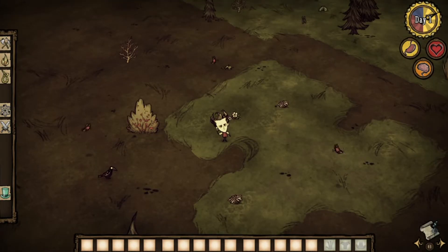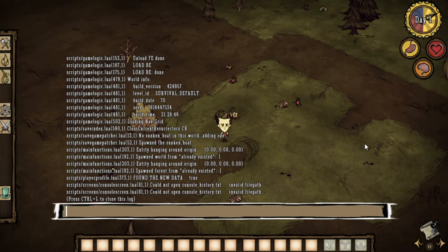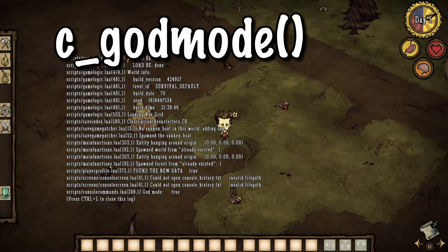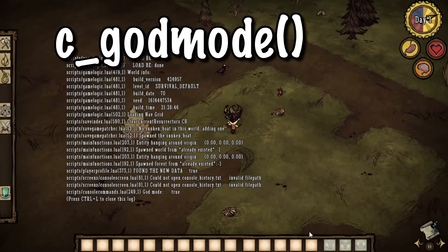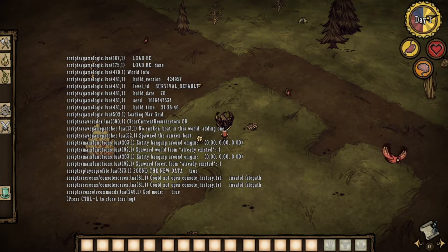From here, all we need to do is enter three codes. The first code I'm going to enter is God mode — this one isn't for an achievement but will help us ignore the surroundings and get to the achievements a lot quicker. All the codes I mention in this guide can be found in the description below so you can easily copy and paste them while playing. Once we have God mode on, we can begin collecting achievements.